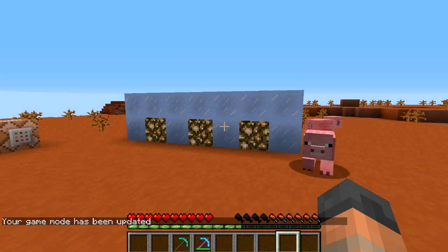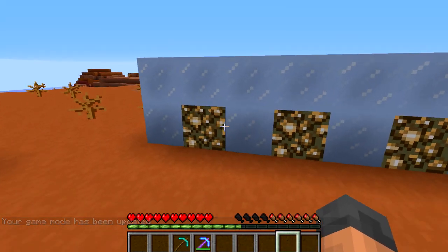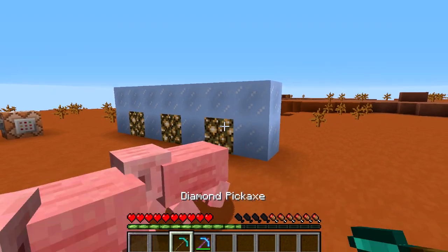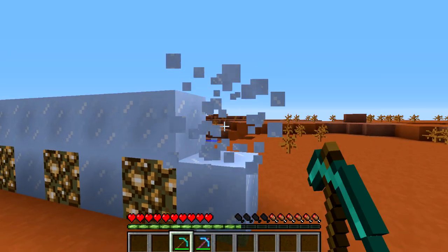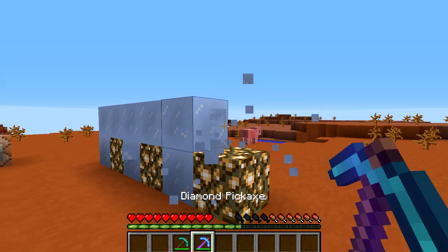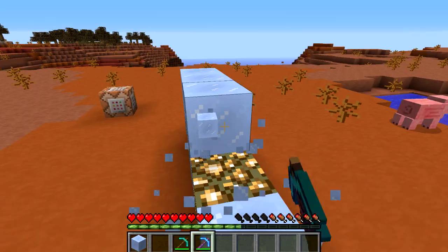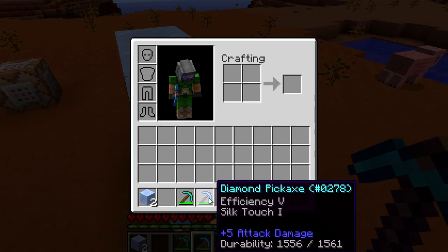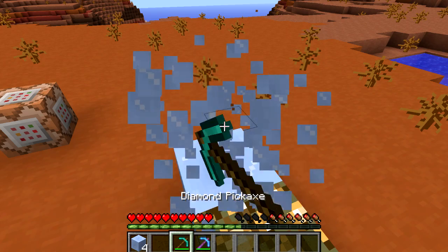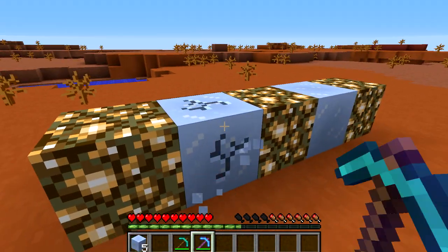There are a few things I missed from yesterday's snapshot. One of them is with packed ice — it does not melt. You can put it next to light sources and it will stay the way it is forever. If we break this with a regular pick it makes the same noise as ice, but you need silk touch to pick it up. Here we are with a silk touch pick and you can see it drops the packed ice. This also has efficiency 5, which doesn't seem to make much difference to breaking this block.